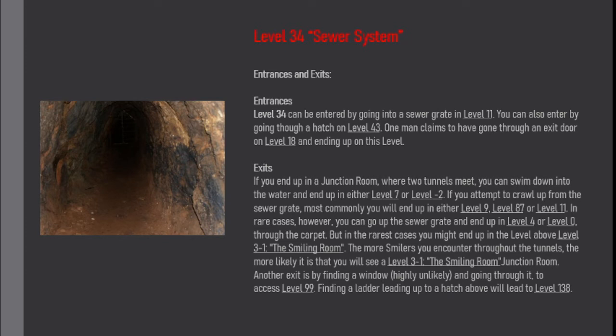Entrances and exits: Level 34 can be entered by going into a sewer grate on Level 11. You can also enter by going through a hatch on Level 43. One man claims to have gone through an exit door on Level 18 and ending up on this level. If you end up in a junction room where two tunnels meet, you can swim down into the water and end up in either Level 7 or Level Minus 2.